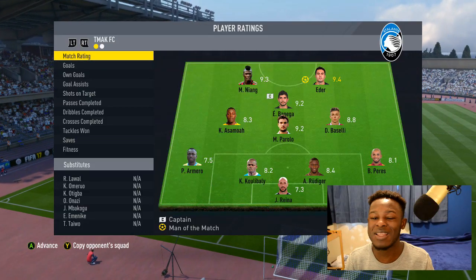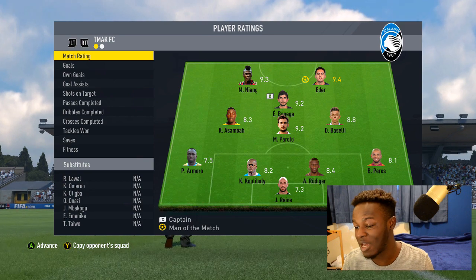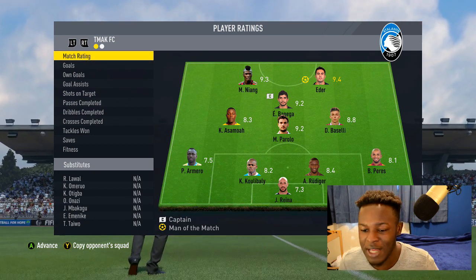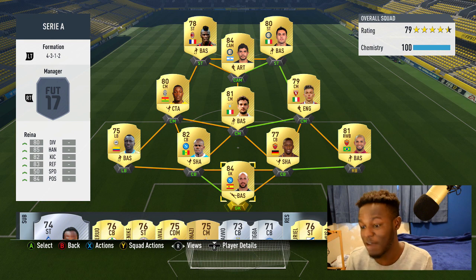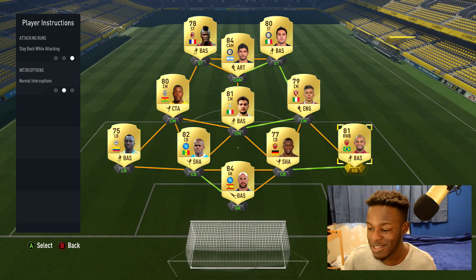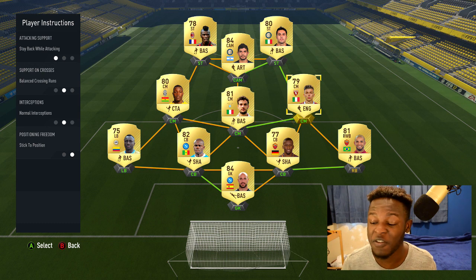We ended it 3-1. Edda ended with a 9.4 rating and man of the match. Both Niang and Banega were close - Niang with 9.3 and Banega with 9.2. A lot of players performed well, especially Parolo who scored that long shot. Hopefully that showed you how good this team is - definitely give it a go if you're looking to build it. It's solid and worth the 25k coins. Just to show the player instructions: Perez is set to stay back while attacking, same with all my center midfielders, to stop them going too high up with their medium-high work rates.